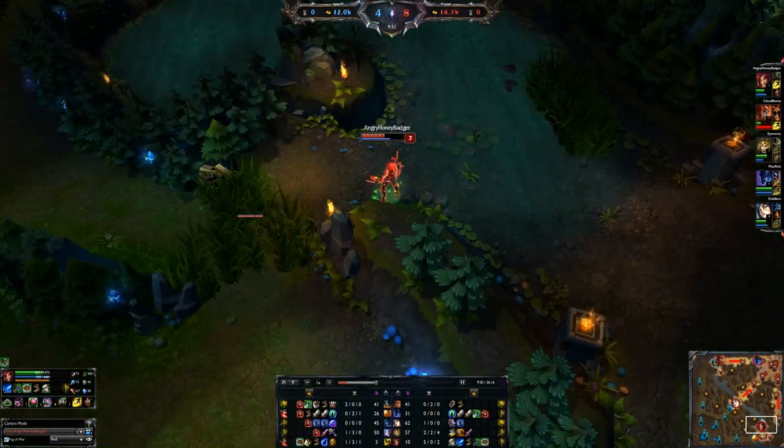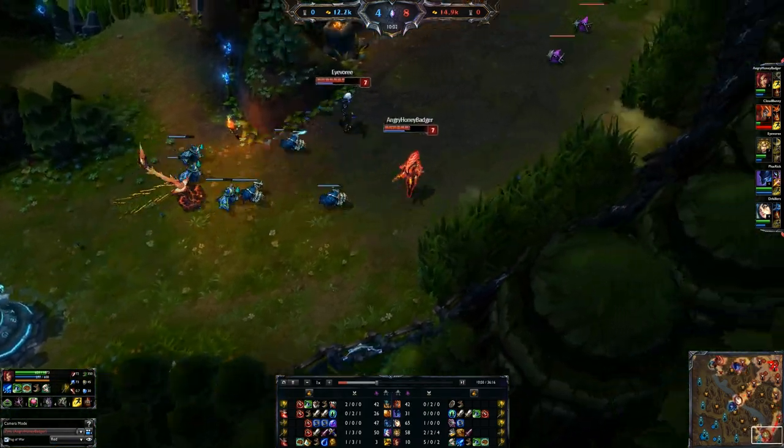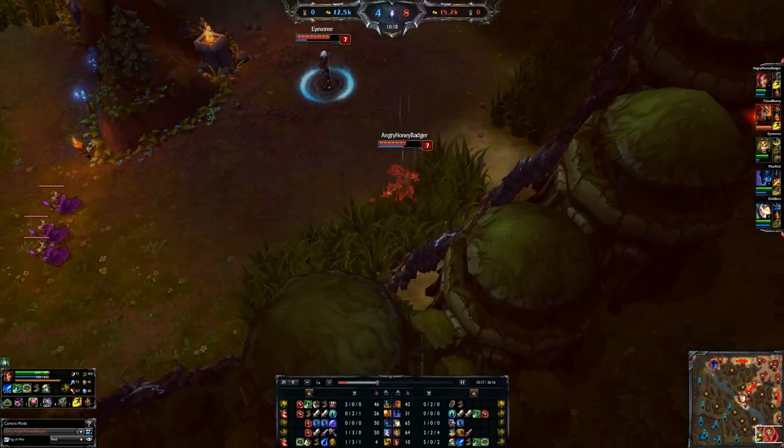Typically with Zyra, don't try to fight until you at least have two levels — you really need Rampant Growth for your plants to sit there and deal that extra damage. It's very helpful.